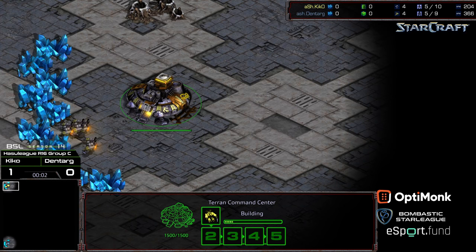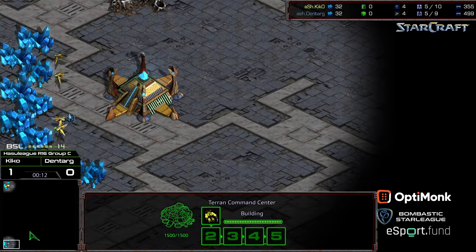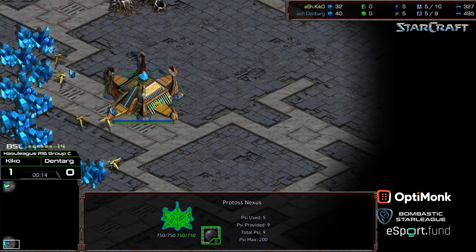Hey guys, welcome to another commentary done by Diggity. This is going to be the second match between Kiko and Dentarg, inter-clan match of Team Ashe, I should mention. Upper left-hand corner, yellow Terran; bottom left-hand corner, gray Protoss for Dentarg.